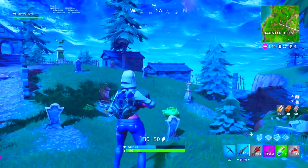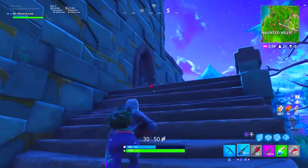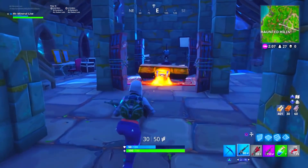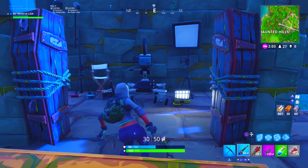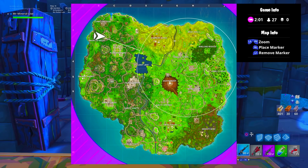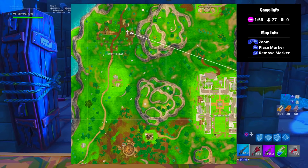So the second location, we're at Haunted Hills. It's the side nearest the mountain in the tall building. Just run up the steps and you'll see the camera straight in front of you. Pull your emotes out, whack out a dance, jobs are good'un. There it is on the map, next to the mountain — that's the Haunted Hills location.